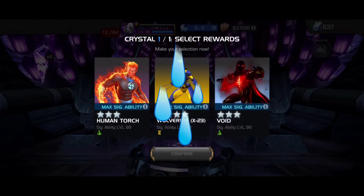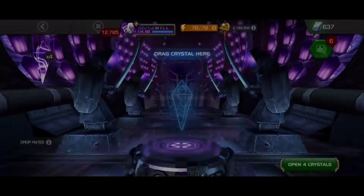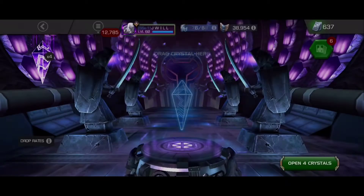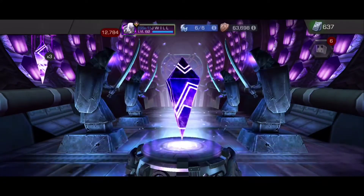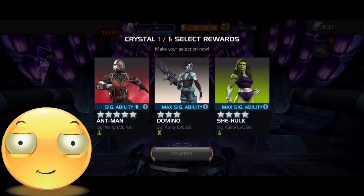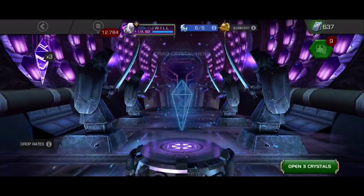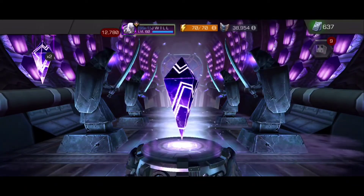In the first pool we get a four star, which kind of sucks — unfortunate. But that is some ISO we could use for a potential mutant in the future. The next pool — there we go — there's a five star Ant-Man! We'll definitely take that. I'm not going to do anything with Ant-Man in particular, but that's always good.